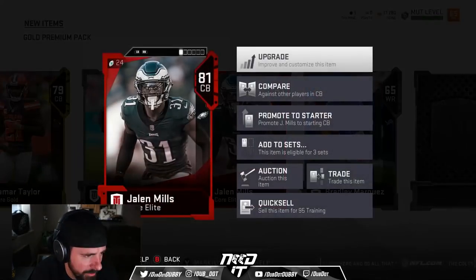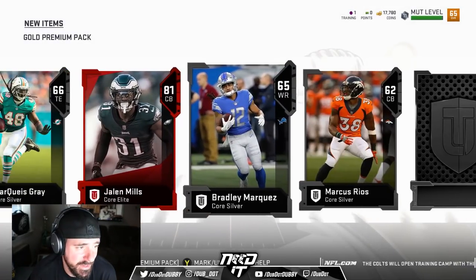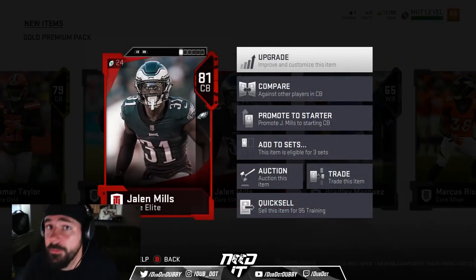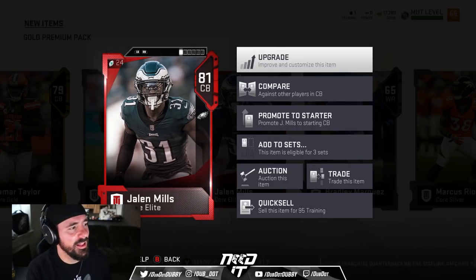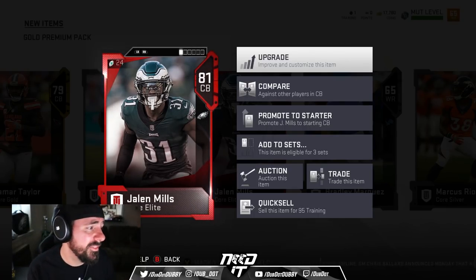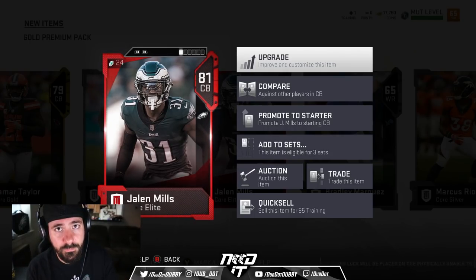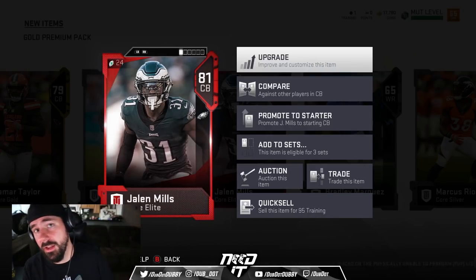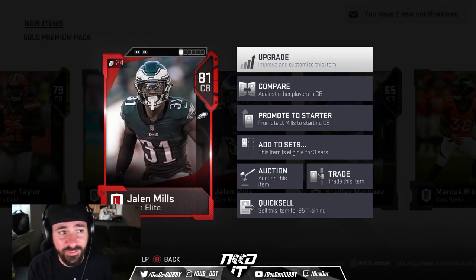Jalen Mills — my guy. He's probably going to start. 81 overall. Still underrated to this day — he balled out last year. Seventh round draft pick, started left cornerback for the Philadelphia Eagles all 19 games. Locked up Julio Jones with the game on the line. Great season. Everybody's talking about where he's going to move — can we play him at nickel, can we move him to safety? For me, anywhere you put him in the secondary, he's going to ball. He's from LSU, so you know he's ready to go. He's really trying to get interested in the gaming scene in general. I had an opportunity to meet him, chop it up with him both in real life and on Twitter. He's a dope dude and he had a great year. Great young player for a seventh round draft pick for the Philadelphia Eagles. Looking forward to a bright future no matter where he plays.